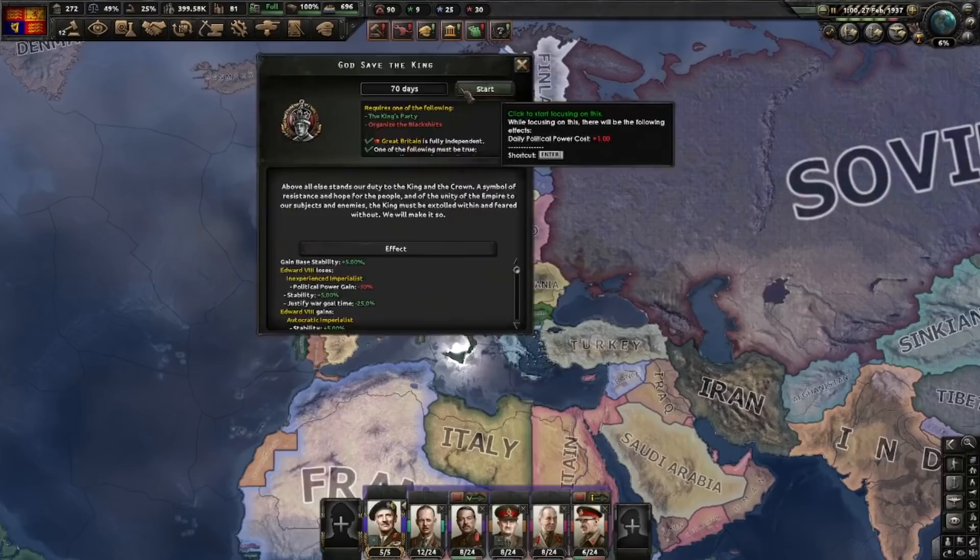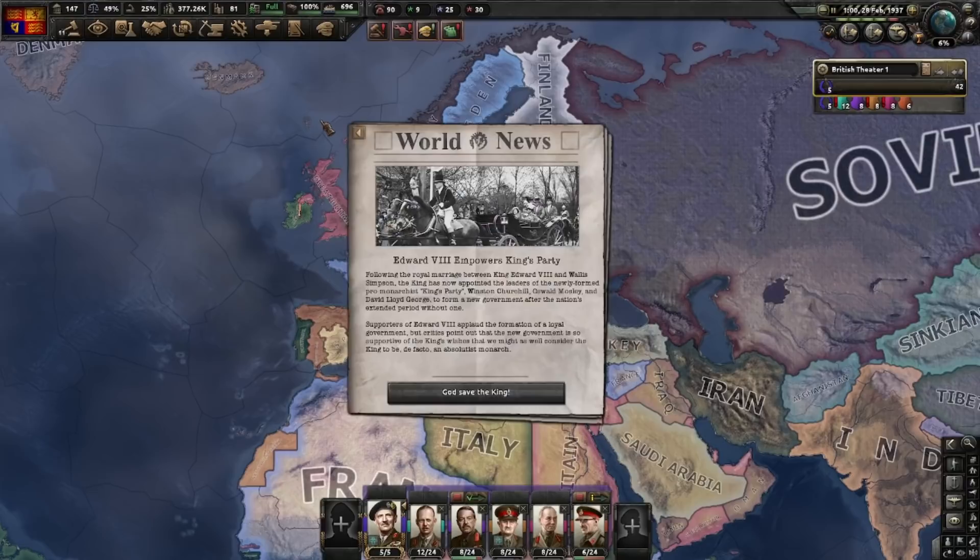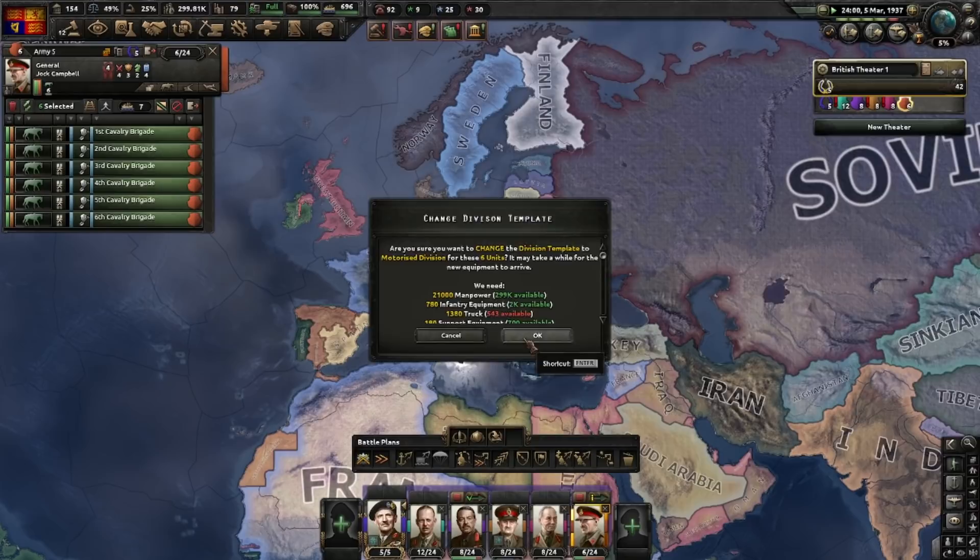We now have the ability to hire the trio of advisors: Churchill, Mosley, and David Lloyd George. He's the silent worker of this government and he gives extra political power — so get him. We'll get the other two later perhaps. Also, convert those cavalry divisions to motorized. We don't have the trucks to fully equip them yet, but it doesn't matter — we'll fill those trucks up eventually.